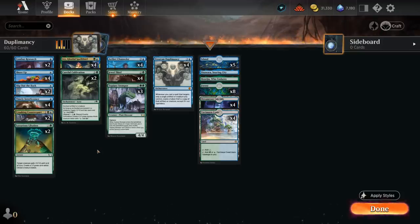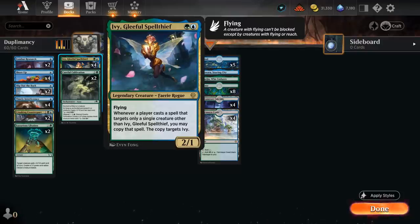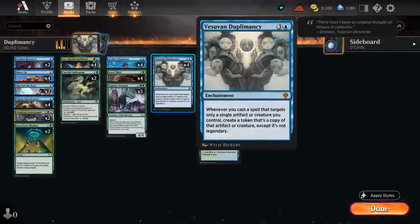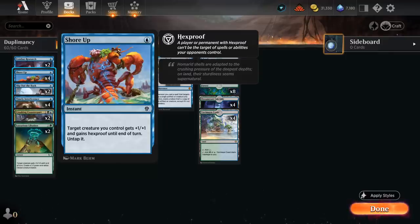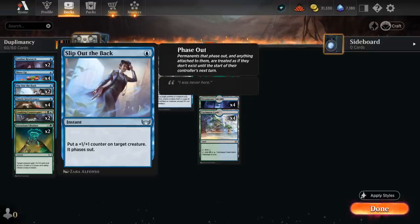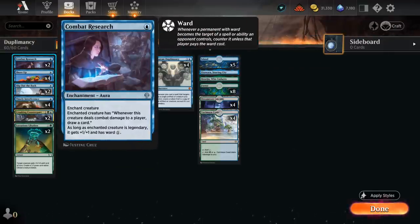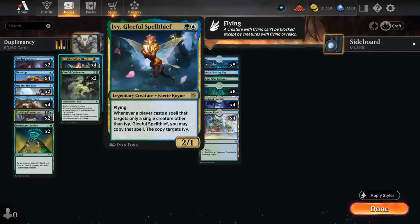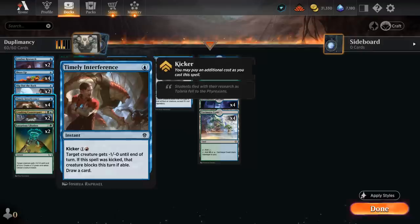Looking at spells to target our creatures: we have two copies of Careful Cultivation as an aura that we can also potentially copy with Ivy, and it can enable Vesuvan Duplomancy if cast as a three-mana enchantment, but can also be channeled for one and a green making a 1/1 Monk token that taps for green to help ramp. We have four copies of Shore Up — plus one plus one, Hexproof, and untap — and two copies of Slip Out the Back which phases out our creature and puts a +1 counter on it. We also have two copies of Combat Research as another aura, a one-mana way to enable Duplomancy. And we already mentioned Timely Interference.